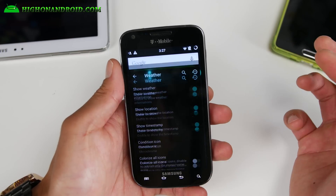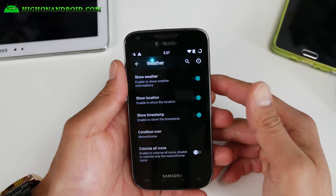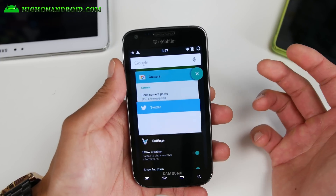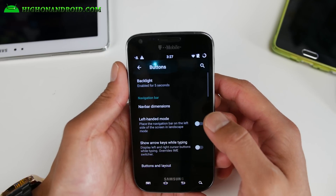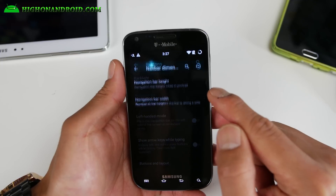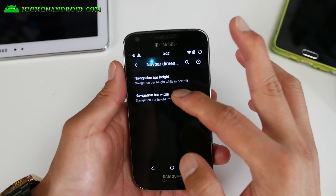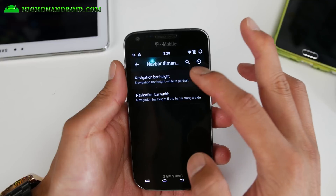You'll also be able to customize your buttons. I've gotten used to using the newer S5, Note 3, and Note 4, where the menu button is actually the recent button. So I've changed that here — you can find all that in the buttons settings. You can also enable the soft keys here; it actually comes enabled by default. If you don't want it, just go ahead and set it to zero and they'll turn off.